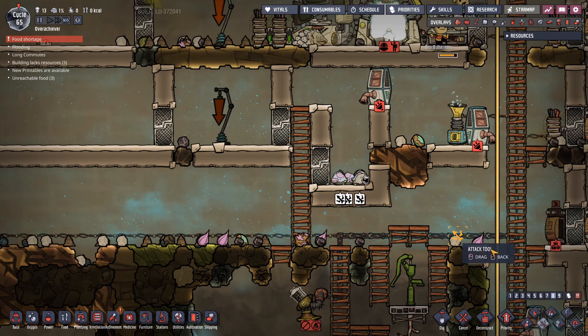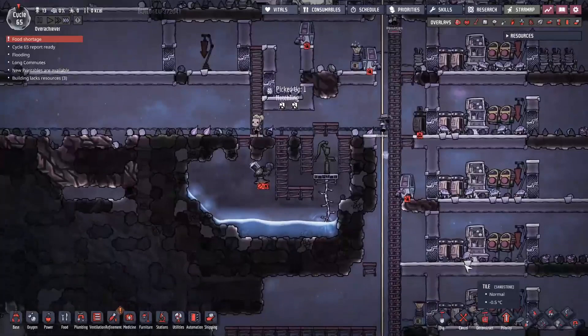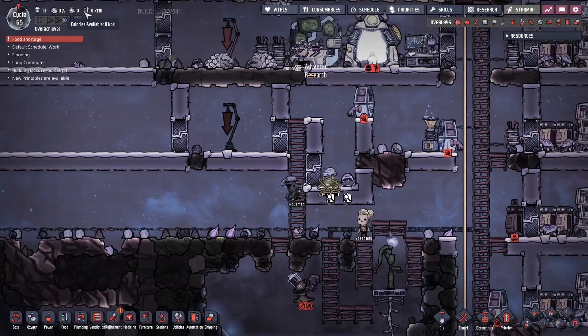Food first — we need to get the food sorted here. Let's put that all on level eight. Actually, I want to capture them first — this may take some time. Some of these hatcheries are not quite full, probably the stone hatch ones. Once these are all wrangled we can hopefully turn them into calories.